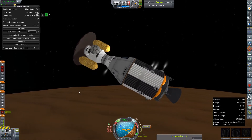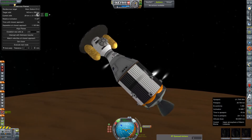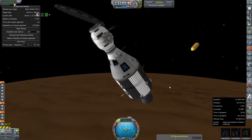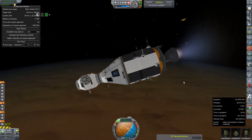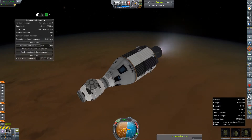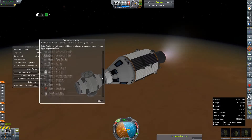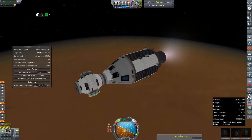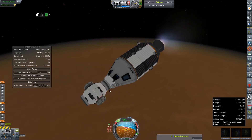We spent most of our fuel budget correcting for a crappy ascent trajectory and now we have to fix it again. So we are going to ditch those waste service tanks and our heat shield — which of course eliminates our maneuver node for some dumb reason — get ourselves about-faced in the retrograde vector and fire up our engine. Now I don't have delta-V figures, which upsets me greatly.